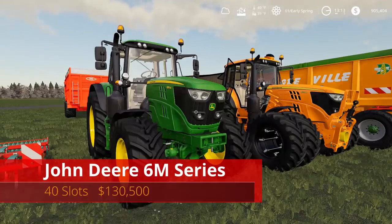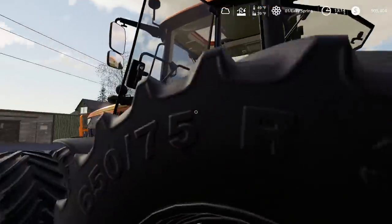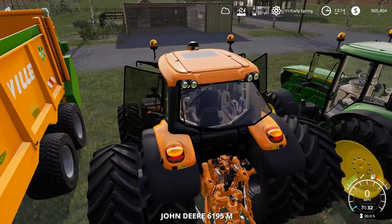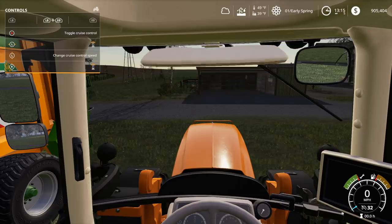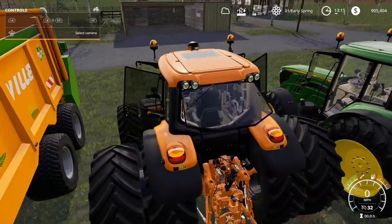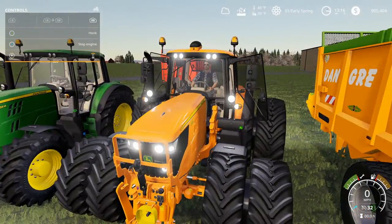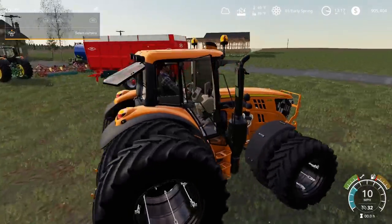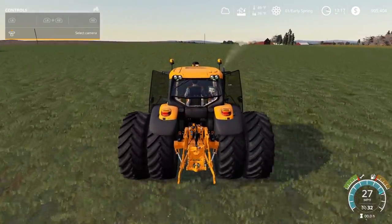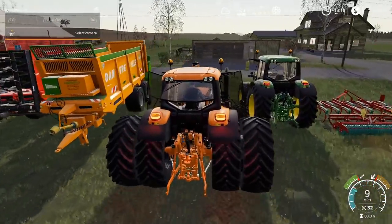The big one is the John Deere 6M series — 40 slots, $130,500. Both side windows and the back window all open. You can also put the sun shade down using LB and RB — it's a small detail but a nice touch. Turning the engine on, all the lights and turn signals work. It's a medium tractor that can take a front loader, gets up to 32 miles per hour, which is pretty fast.